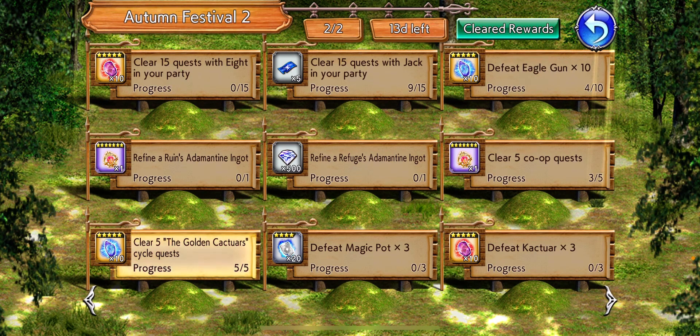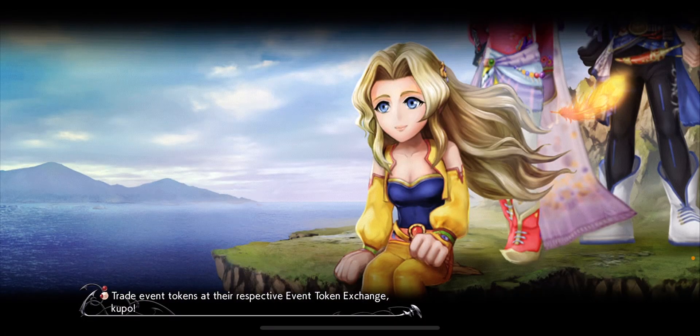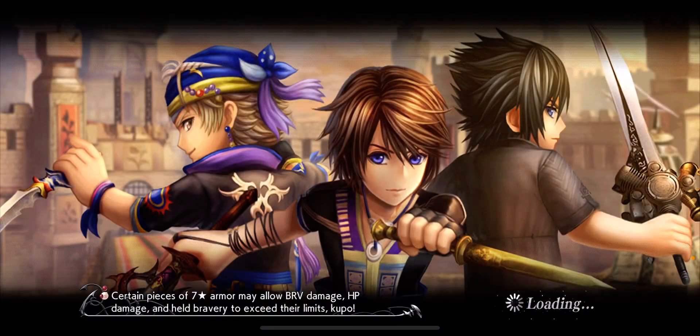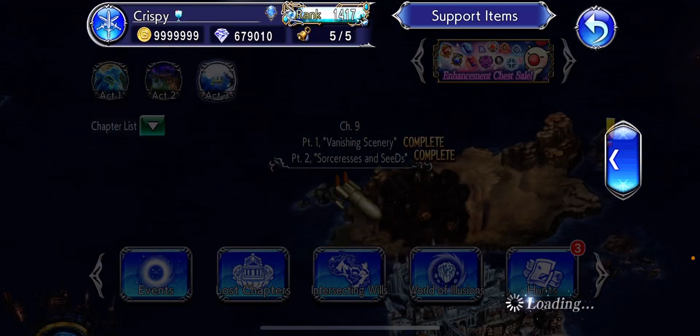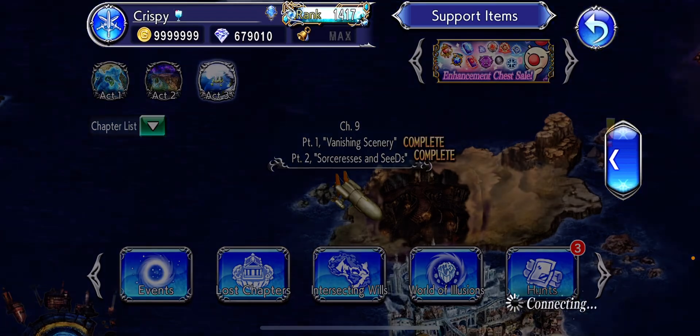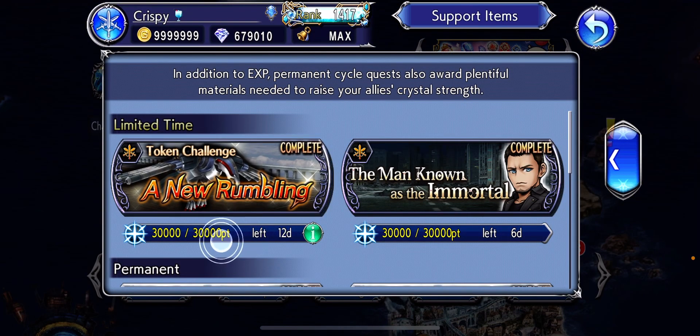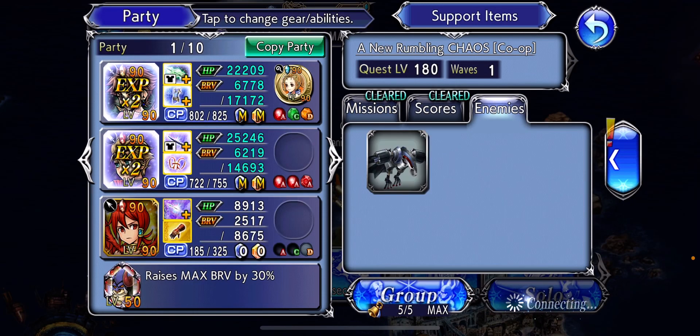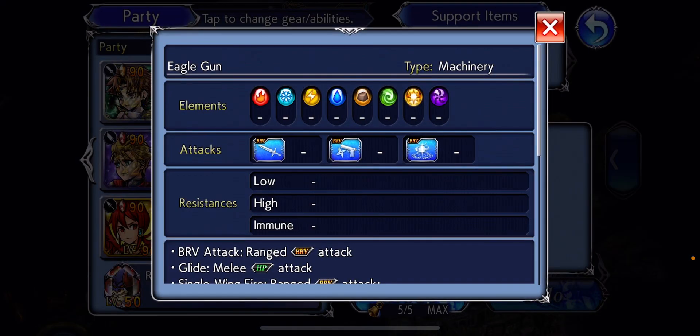I want to show you where the Eagle Guns are. If you are doing this while the event is still live, go to the Event Token Challenge — 'A New Rumbling' — do the co-ops and get them there. Look at that Eagle Gun.